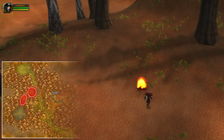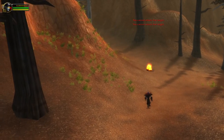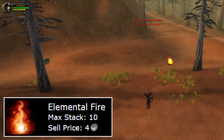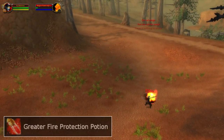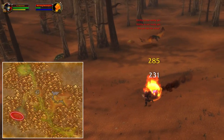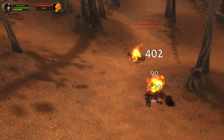The first location takes place in Stonetalon Mountains. Here we can farm different fire elementals from around level 21 all the way up to 26. What I'm mainly farming for is the elemental fire. The elemental fire is used together with dreamfoil to craft the greater fire protection potion. Once people start raiding and there's high demand for elemental fire, the price usually goes up to around three to six gold each. If you'd like to continue farming elemental fire, you can head a bit more south and continue all the way up to level 28 or 29.